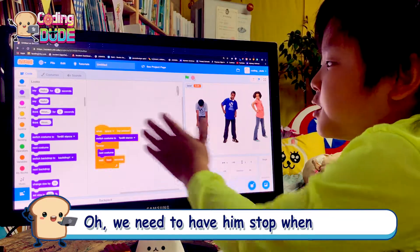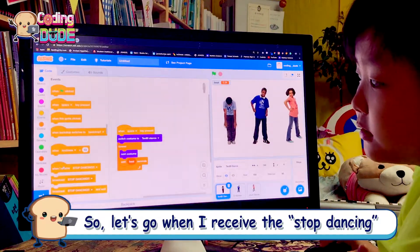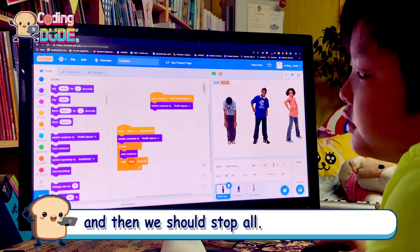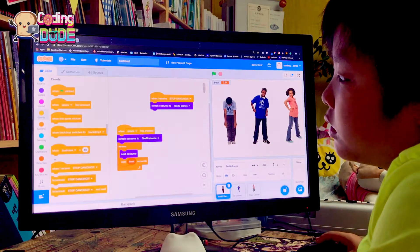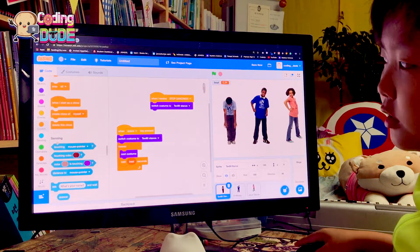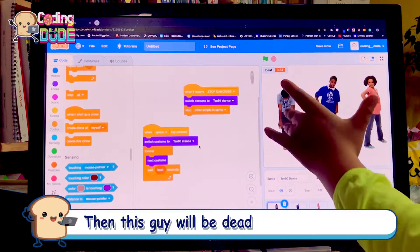We'll need to have him stop when we receive 'stop dancing.' So let's add 'when I receive stop dancing,' then we should change it to the stance, and then we should stop all other scripts in this sprite.